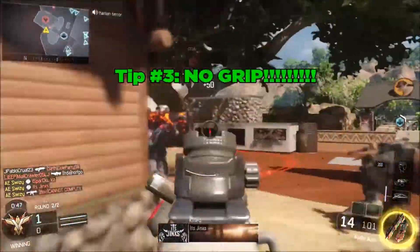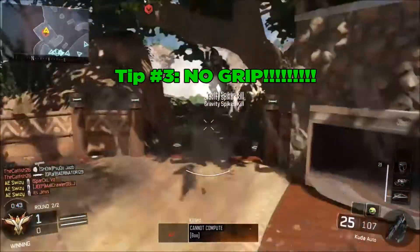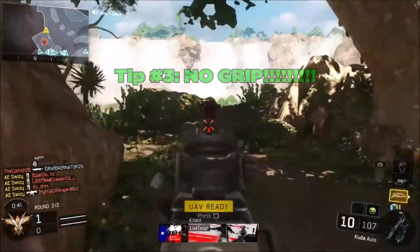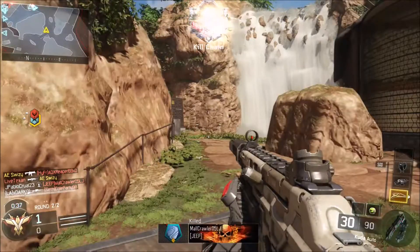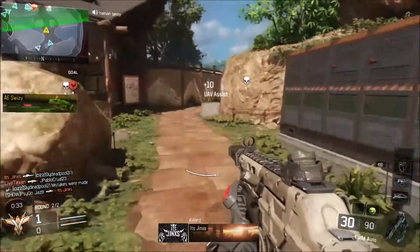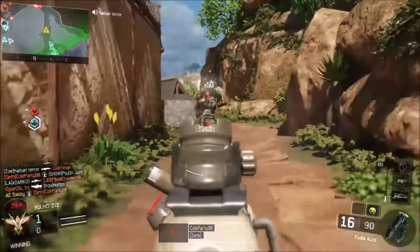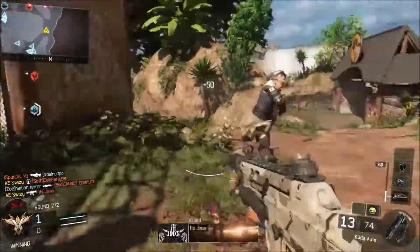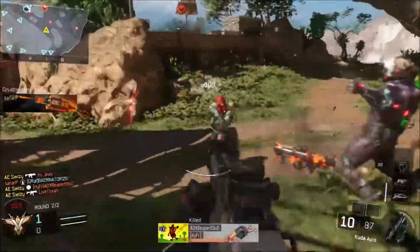Tip number three: do not use grip on your weapons. I know you're thinking the grip makes your accuracy better, but do not use it — it will make you lazy when it comes to firing. I've never used grip in any Call of Duty, especially this one. I have over 180,000 kills and did not use grip for a single one. People ask why my submachine gun accuracy is so good, and it's simply because I don't use grip. You get used to it, you tame the beast.